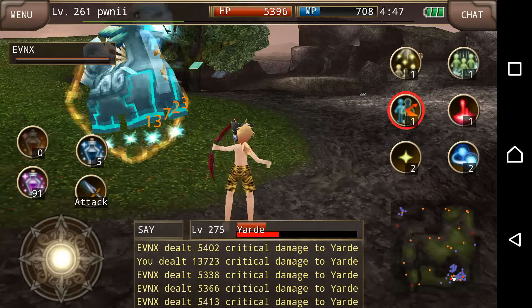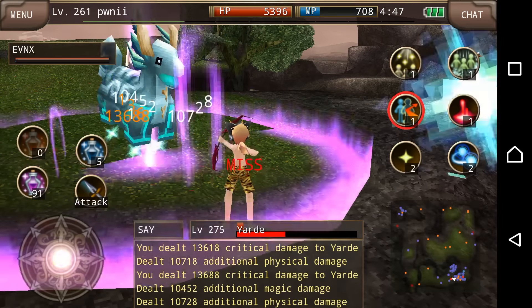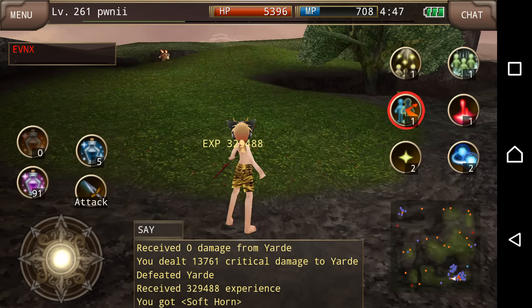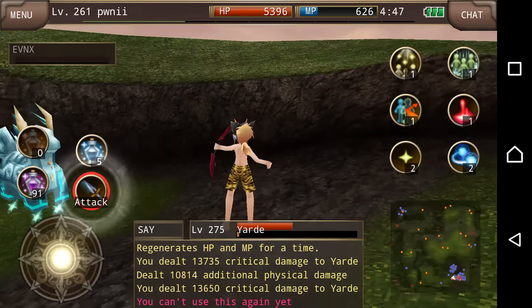Because it's a pet skill that I got, I don't have to switch sets to use it. You can actually try to capture your own pet and hopefully get a pet skill that is Vampire Blow as well.